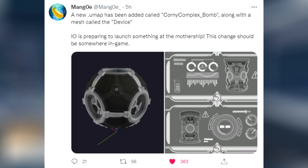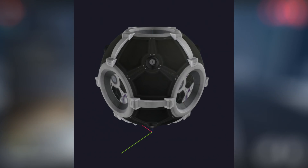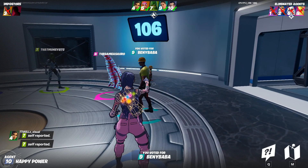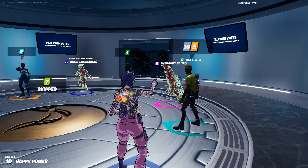A big find from today: a new UMAP has been added called Corny Complex Bomb, along with a mesh called The Device. The IO appears to be preparing to launch something at the mothership. Yes, the IO is now building a massive bomb to combat the mothership abducting points of interest — we'll be seeing some sort of massive storyline event for the end of the season.